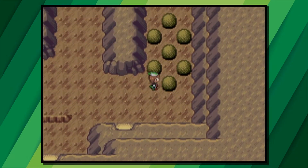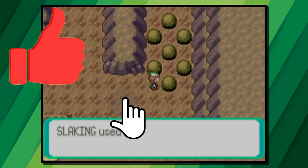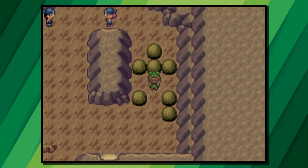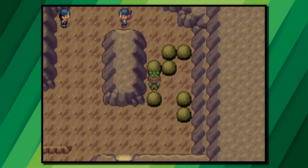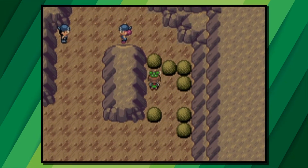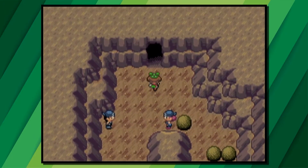In this room go to the right and on the lowest boulder you're going to want to move it to the right. Then stand in the middle of the two boulders and move the one in front of you upwards. Then move the right one and the left one up by one, then move the middle one to the left or right. Then move the left boulder up and then to the left, and then go through the next doorway.